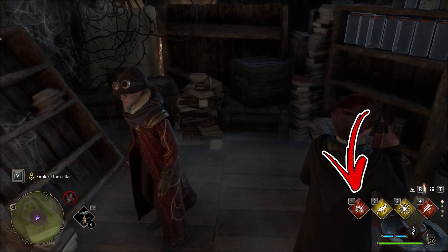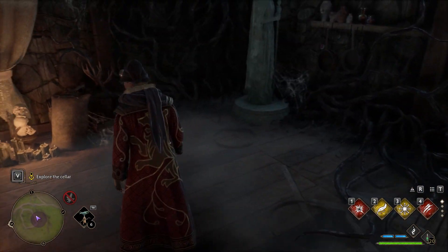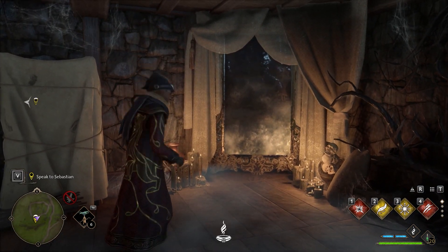Once you've collected both, you'll use the Confringo spell on the furniture that is blocking the passage in front of you. Next, approach the mirror you will notice to the left and the objective will be completed.